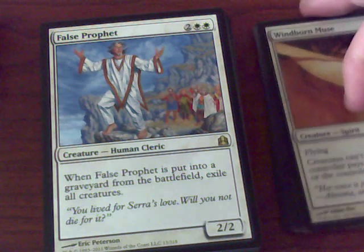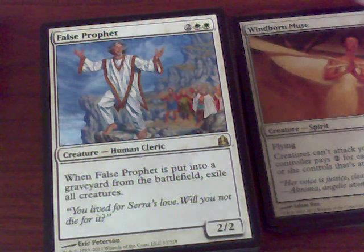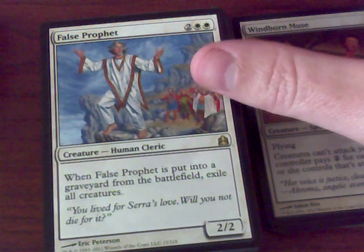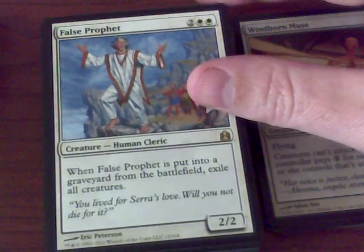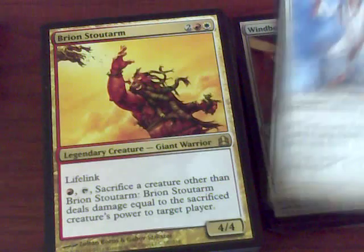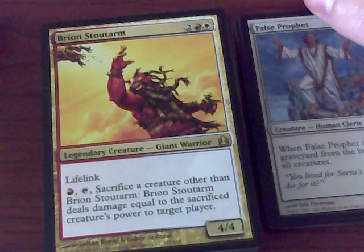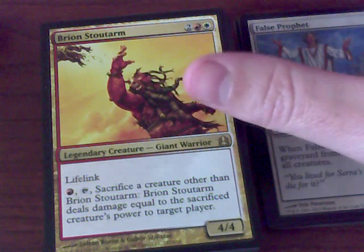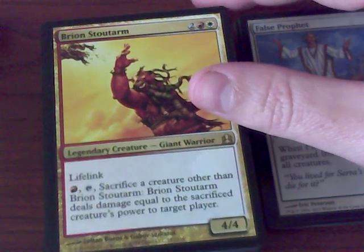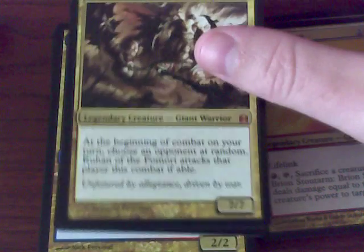False Prophet — when it's put into the graveyard, exile all creatures. So it's a guy waiting for a Day of Judgment. His name is False Prophet and it's kind of like a Wrath of God on a Stick. You may sacrifice a creature other than Brion Stoutarm, and it deals damage equal to the sacrificed creature's power to a target creature or player. Lifelink — pretty cool. We have Ruhan the Fomori, a beefy guy.